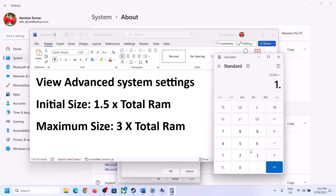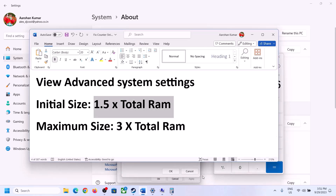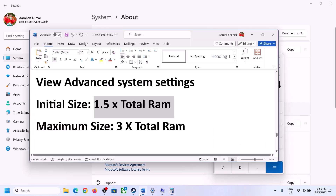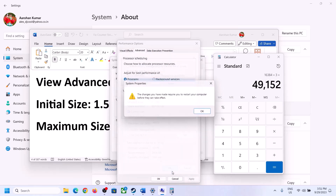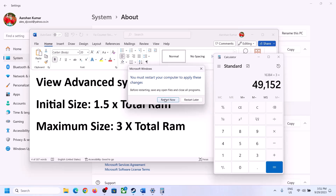Maximum Size = 3 × total RAM in MB = 3 × 16,384 = 49,152 MB. Enter these values, click Set, then click OK, Apply, and OK. Restart your computer.